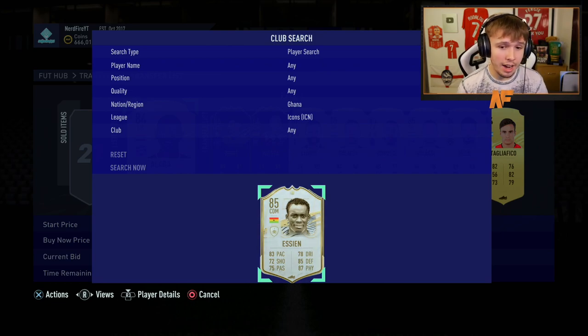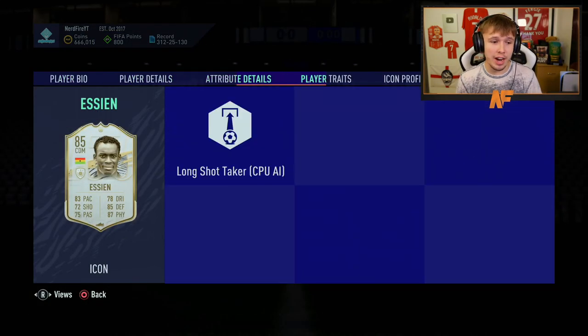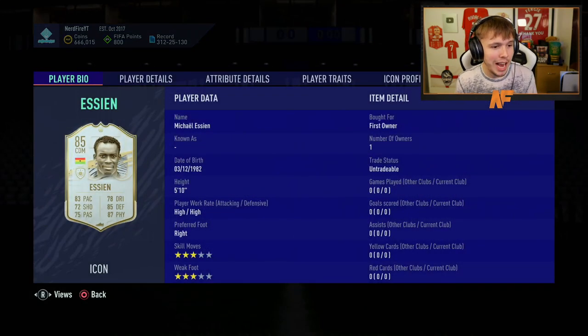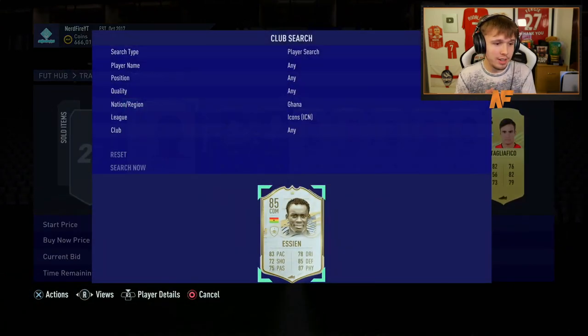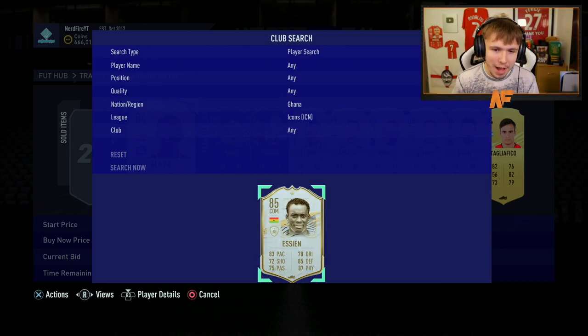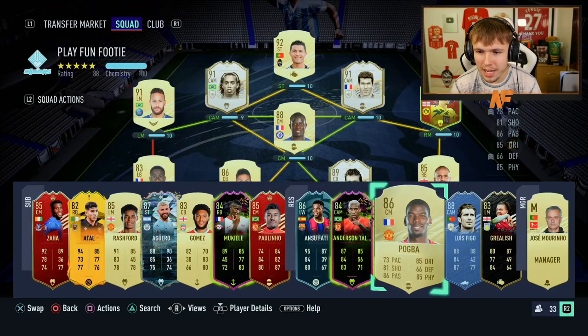Oh, okay okay okay — I'll take that! That's a dub, that's a definite dub! Michael Essien! A Michael Essien — that is a dub! That's solid, that's actually incredible. I'm actually very happy with that. Wow, let's go! If we check his value — I'm pretty sure he's fairly expensive. 85-rated Essien — one million coins! One million coins! Welcome Essien, let's go! That's much better than my last one.